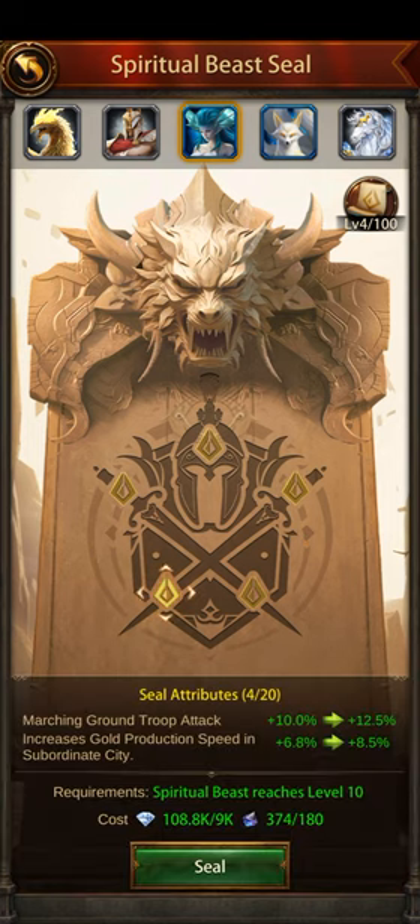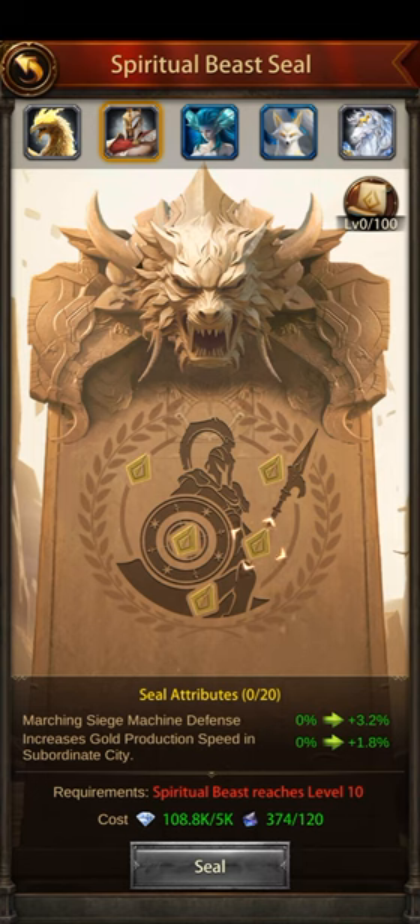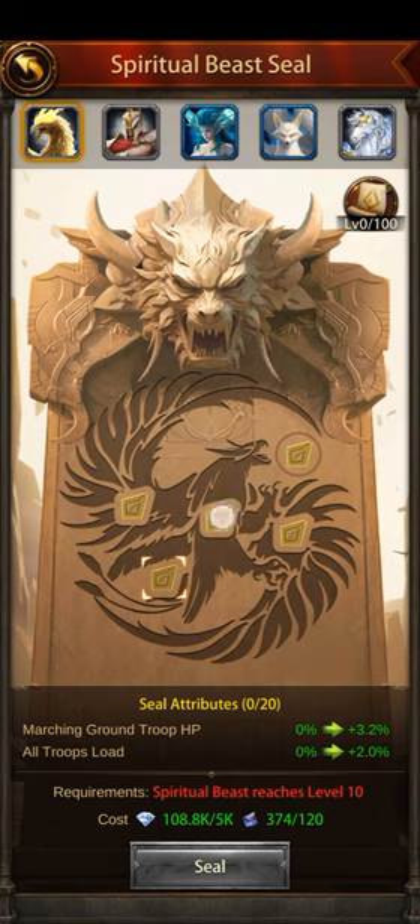Chiyou also has marching range troop HP, siege machine defense, marching ground troop defense, and siege machine attack at 3.2% — three upgrades gets you about 9.6%, which is great. It also has marching mounted troop attack. For Thunderbird, it gives marching ground troop HP, marching range troop attack, siege machine HP, in-city HP, and marching mounted troop defense.